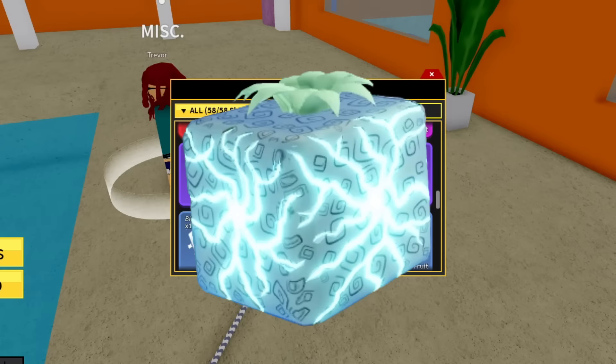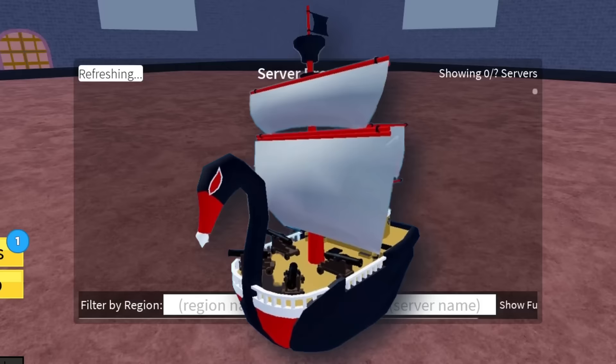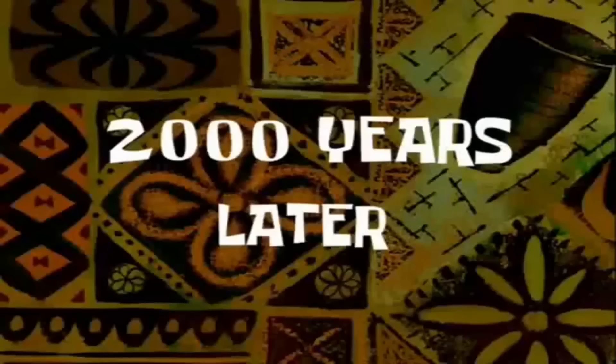I gave him the Gravity fruit, but you can just give him a Quake fruit. Then you want to come down into Swan's room and kill Don Swan. If you kill him he will drop a boat.